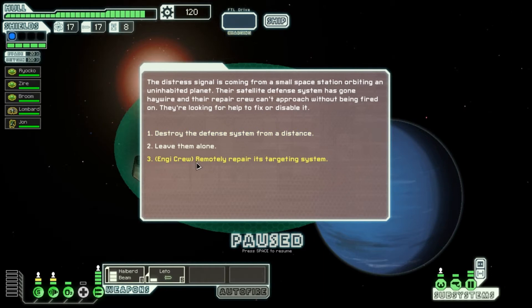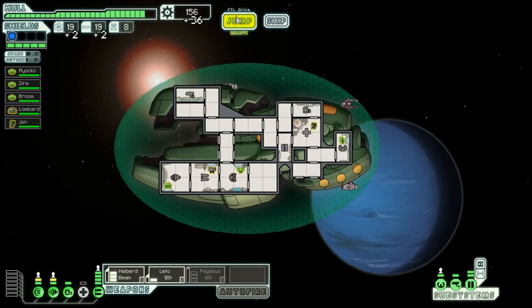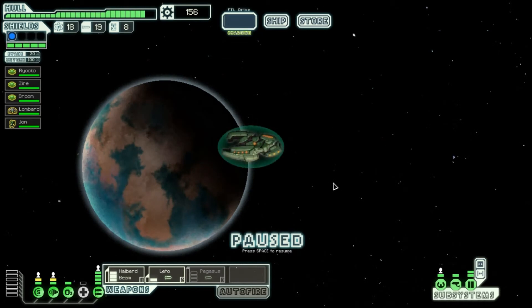The distress signal comes from a small space station whose defense system has gone haywire. Since we have an Engie, we can use the blue option — which is always a good result. For that we get a Pegasus Missile, 32 scrap, two fuel, two missiles. The Pegasus Missile — I'm not a big fan of it because we already have systems that take a lot of power. So we will definitely sell it at the store and get some more scrap, hopefully to buy some good weapons.